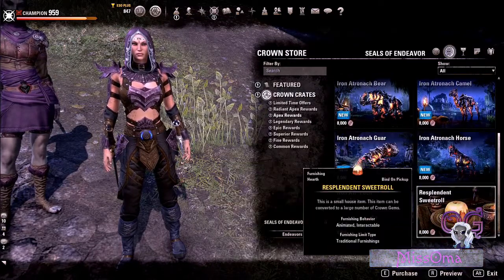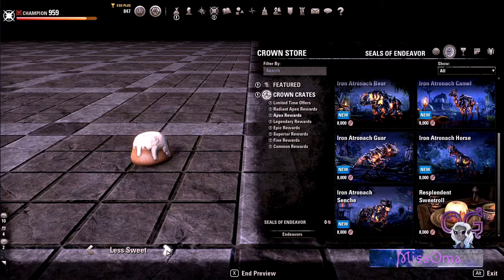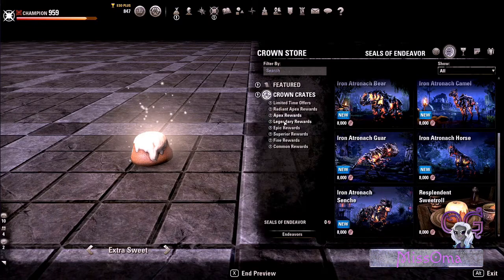And then we have a Resplendent Sweet Roll — it has different stages: less sweet, extra sweet. This is kind of strange because I'm pretty sure I bought this a little while ago for Crowns. I don't have one laying around on a countertop in one of my houses. So all of these are 8,000 Seals of Endeavor.